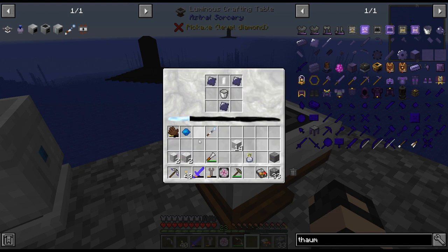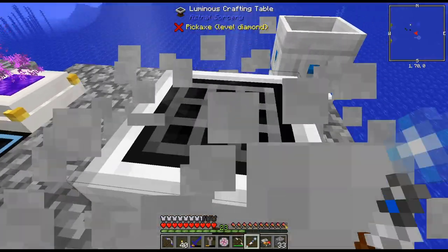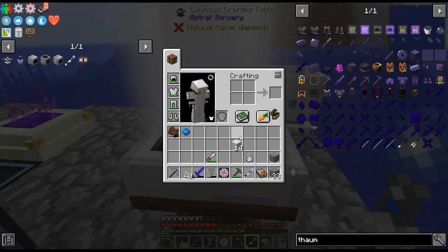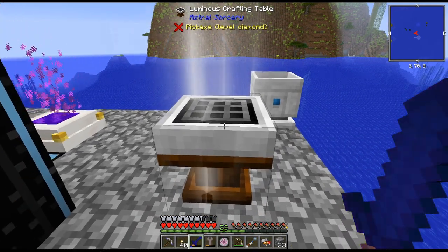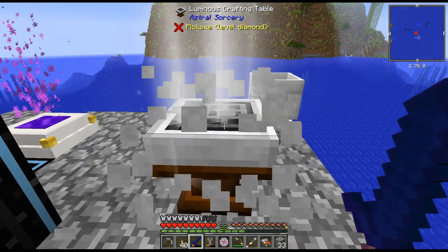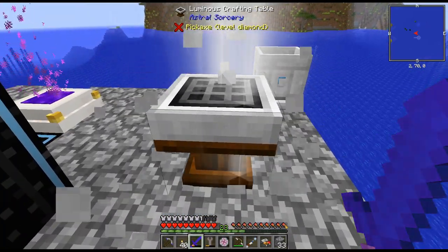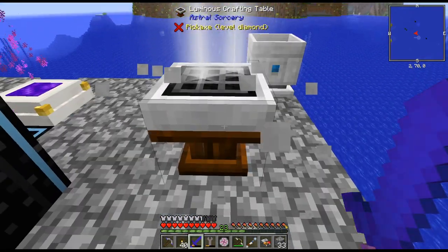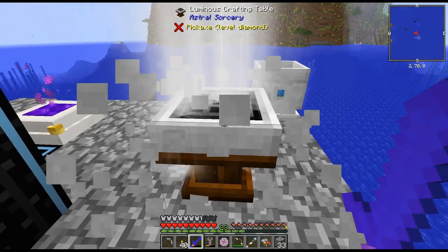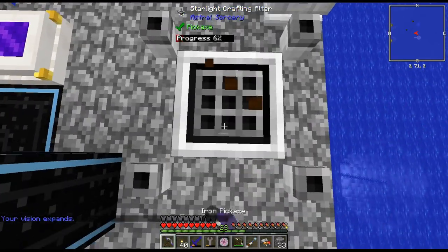I think — I'm just kind of guessing if this is the recipe. Yes. I don't know if we need more. Actually we didn't. It does not need a bunch of power to craft that. This is the upgrade for the next altar. It finishes — it is crafted, right? I was assuming it's working. Yeah, there it goes. So there is the next altar.